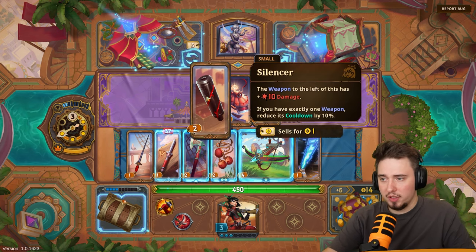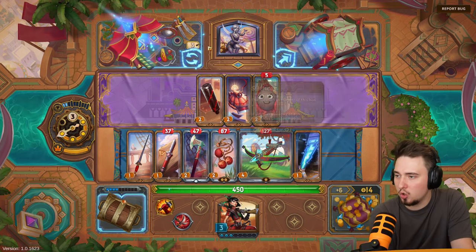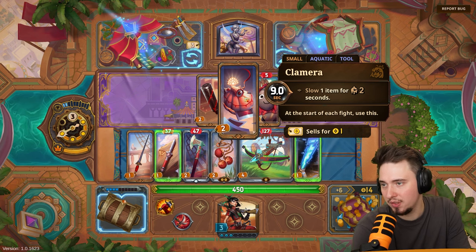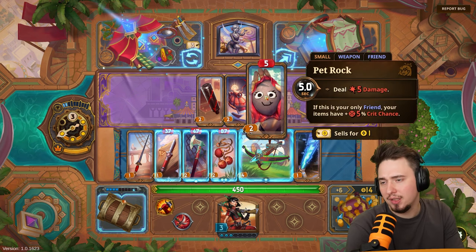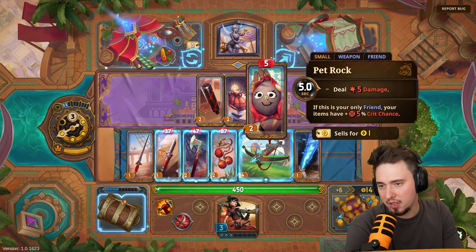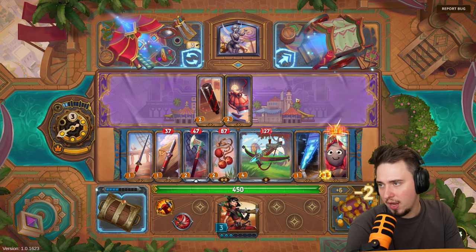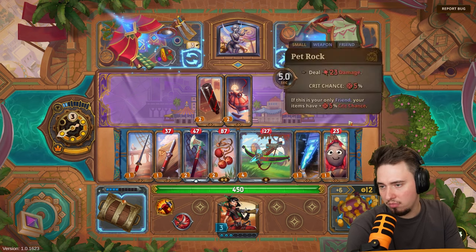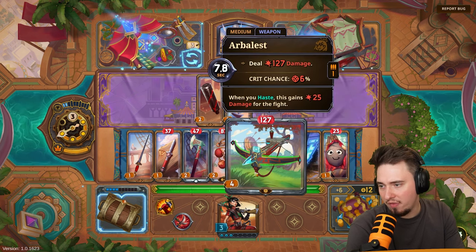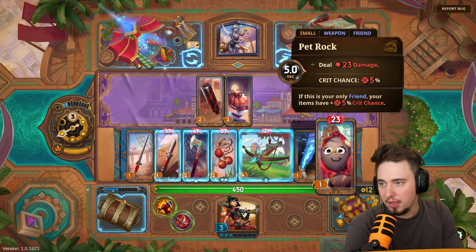Options: weapon to the left gets plus 10 damage if you have exactly one weapon — not ideal. Slow one item for two seconds. Or pet rock — deals five damage, and if this is your only friend, your items have plus five percent crit chance. I think that's kind of nice for now since we don't have any other friends, so everything gets plus five crit. We can sell it later.